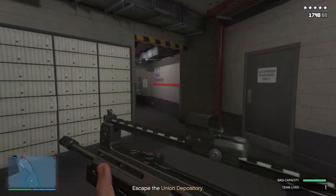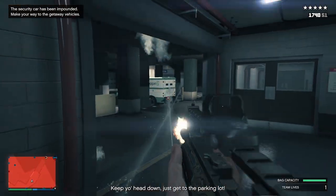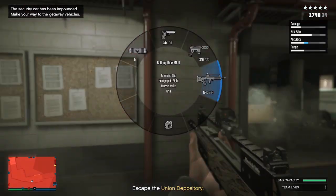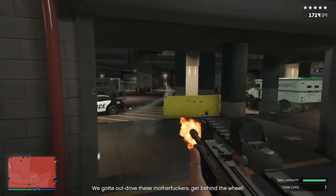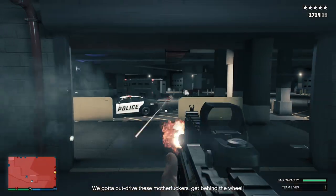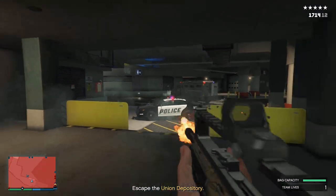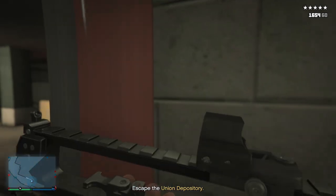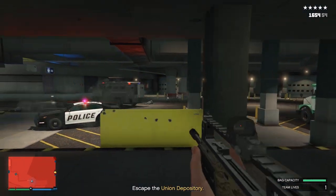We've got five stars so it's going to be difficult, but we can handle it. Shoot everybody here and make sure you have snacks. Snacks and armor are very important — every time you repeat this mission, always have a full snacks inventory. As you can see, I'm struggling to move forward right here.